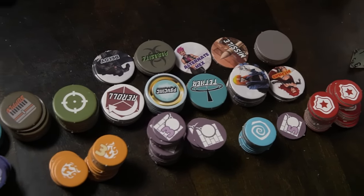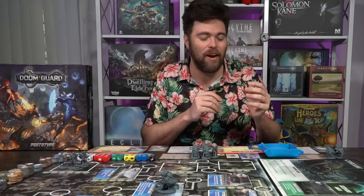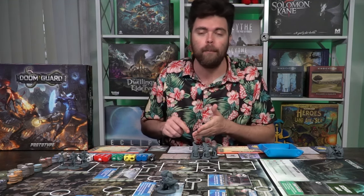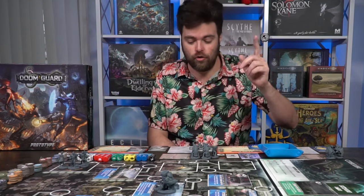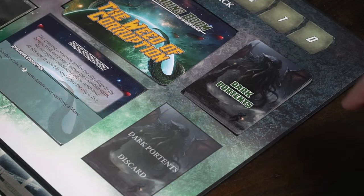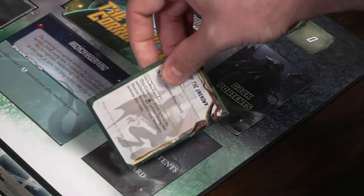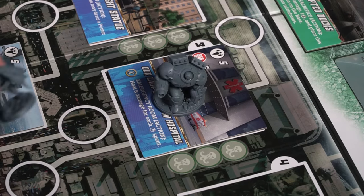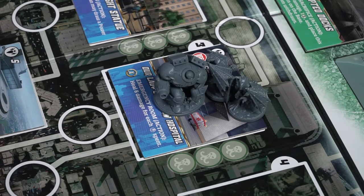Each player takes a guardian phase, and after all players have taken their turn, you trigger the impending doom phase and simply read and do what it says. To start, select a team leader — I selected Echo Six — and place the token to show she's going first. Now take the turn sequence of the guardian phase. Step one: draw a dark portents card. These are enemy cards that spawn units.